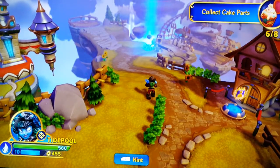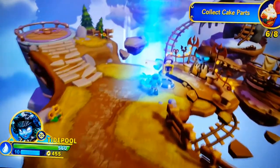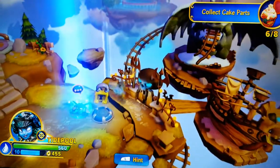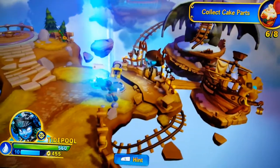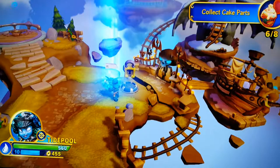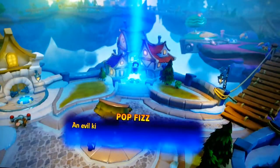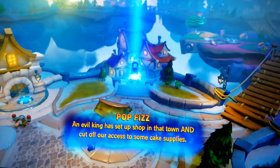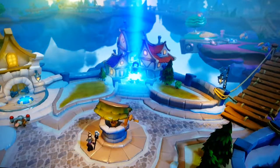We see our little beam of light over here. I could not find the other two pieces of cake for the life of me. This is the next level we're going into - what appears to be the Shipwreck and Dragon's Peak from the very first Skylanders game. Wait, there's cake supply - is there cake in a level? I spent so much time looking for cake!